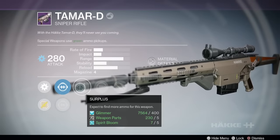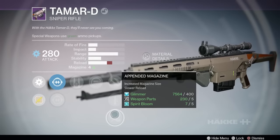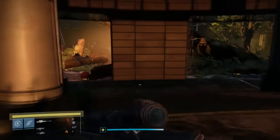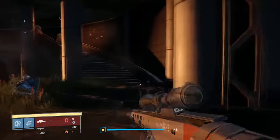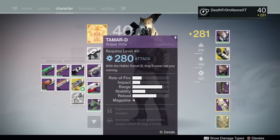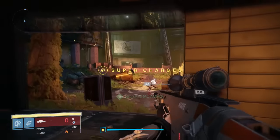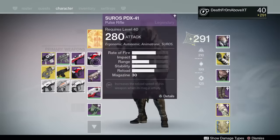Next we have the Tame-RD sniper rifle. This is a mid-impact, mid-rate-of-fire sniper — can't res-snipe, but it'll be really good in PvE. It comes with Surplus, Spray and Play, Explosive Rounds, Quick Draw, and Independent Magazine. I use Quick Draw, Spray and Play, and Surplus. Options one and three were exactly the same this week for the Tame-RD. I picked the arc version — that was the only reason — figured it'd be good for shooting Captains in the face on PlayStation.